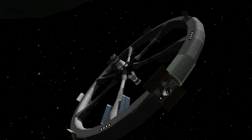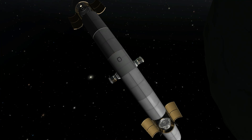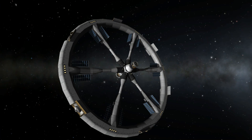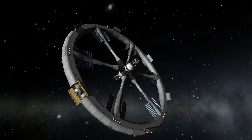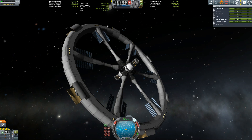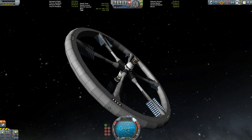I didn't bother with the really tiny ones — maybe I'll add another module there thanks to the station being so flexible. There are also some inline standard Mark 2 docking ports in the spokes, as you may have seen. And that's about it for the Ringo Gigante refueler station for now — we will get back to it in a later episode.